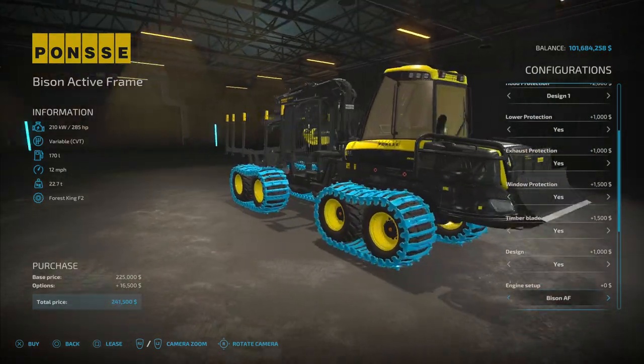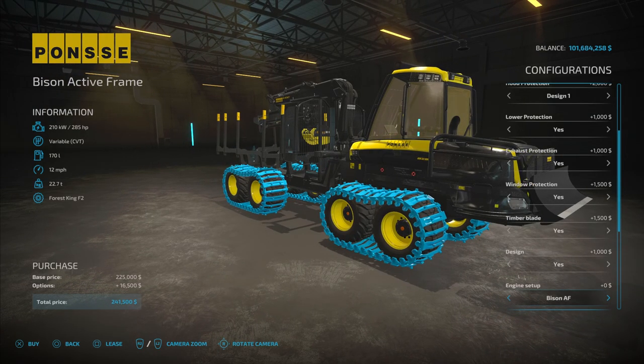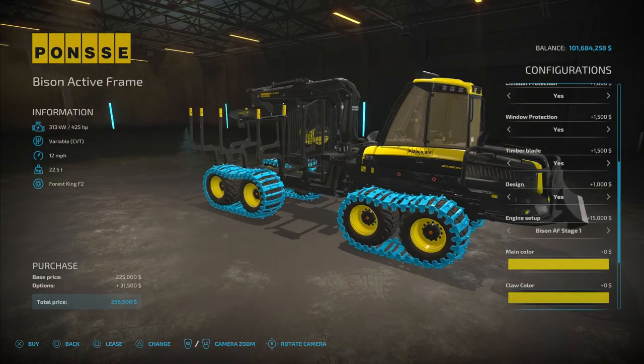Here's the interesting part. You have the standard Bison AF engine at 285 horsepower with a variable rate transmission. There is a special note on the description saying the variable rate transmission will let you go from 0 to 20 kilometers an hour or 12 miles per hour without changing gears. You'll notice that there's 170 liters of fuel associated with this engine. If we switch to the Bison AF Stage 1, it bumps up to 425 horsepower, but the fuel amount disappears. No fuel showing.